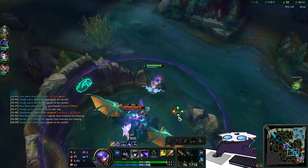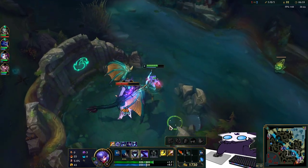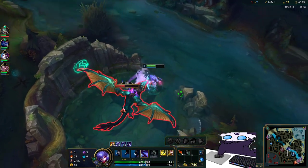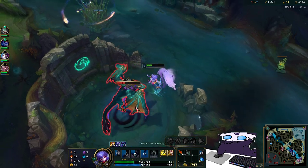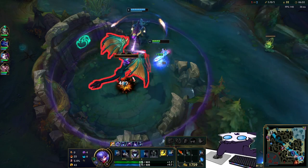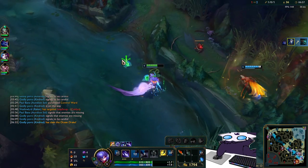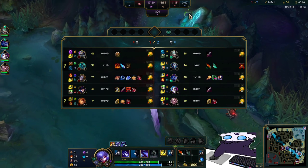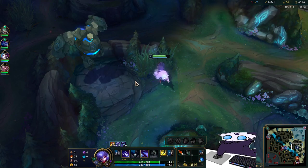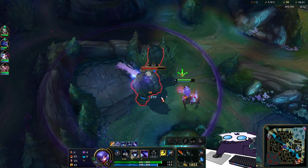This dragon's actually pretty free to get because Pony's going to go to my mark, so this should be no contest really. Unless maybe their Leona runs up here - Leona could murder me, especially since I can't really run away with it being an Ocean Drake. But I think we're good. We get a nice dragon and some Honey Fruit. We can clear our jungle again, then reset and spend our gold. I need to get the Tier ASAP - I'll get blue, then Krugs, and rotate down clearing all the camps.